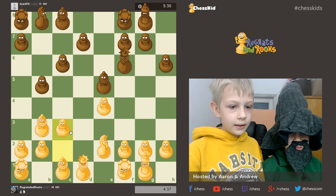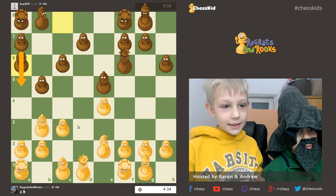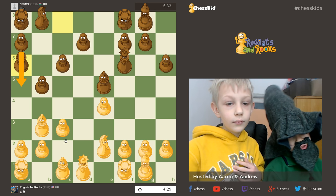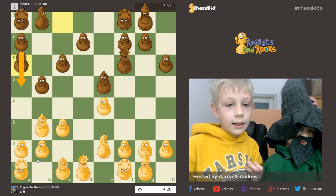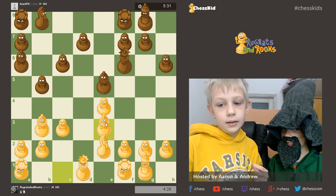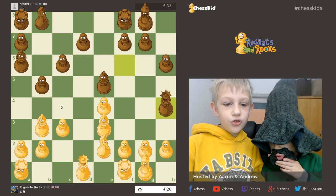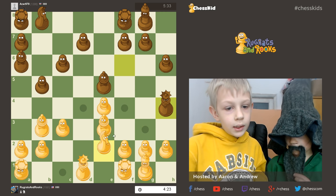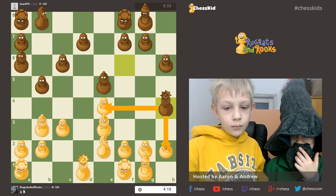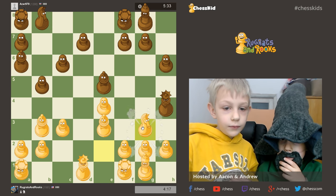C3 protecting. B2 also giving an escape. Well, that's not possible anymore. Bishop to E3. Queen to H4. He's forking. Checkmate. But I can fork.